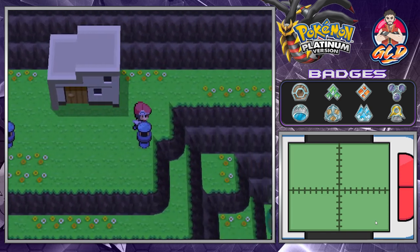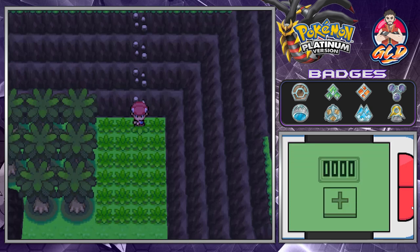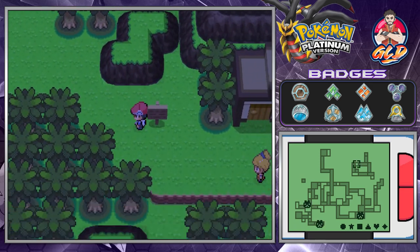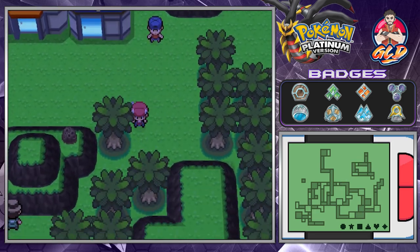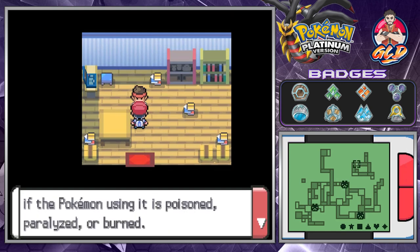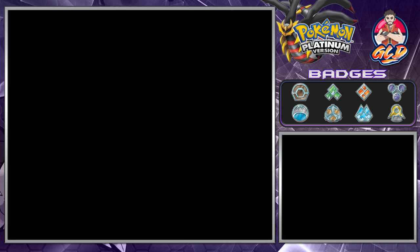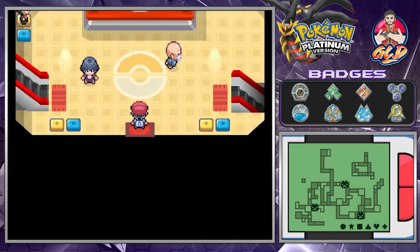We found ourselves a Red Shard, which will help us out in the long run. Let's check out the map. It looks like we're going into the Survival Area. Route 225 is right here, but we have to go to this other area first. Talking to this guy — there's a move that doubles in power if a Pokemon using it is poisoned, paralyzed, or burned. He gives us TM42, which is actually Facade. This move is very powerful when you have status effects on you.